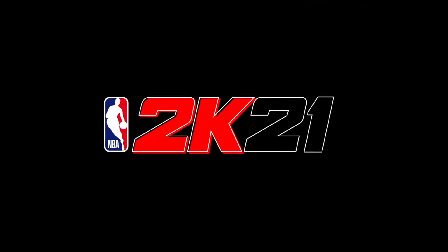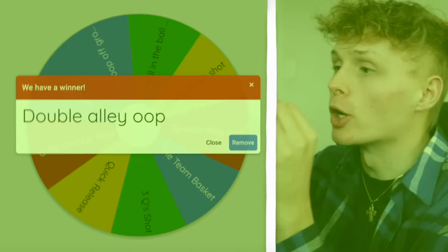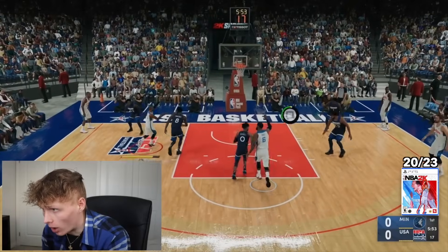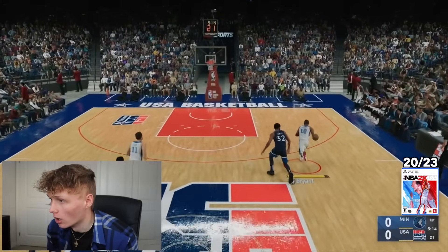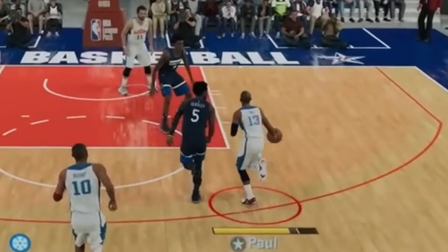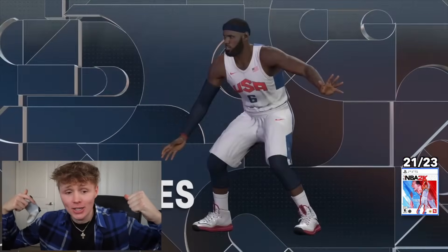Moving on from 2K21 to 2K22 with Luka on the cover. The challenge is a double alley-oop — somebody goes to the rack, then throws the lob to somebody else. Going down with Chris Paul, giving it to Kevin Durant — yes, baby! Kevin Love back up to LeBron James! Double alley-oop done.